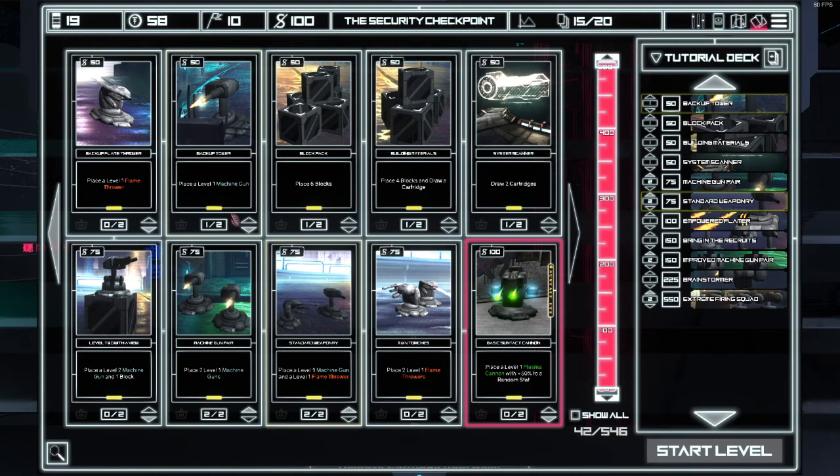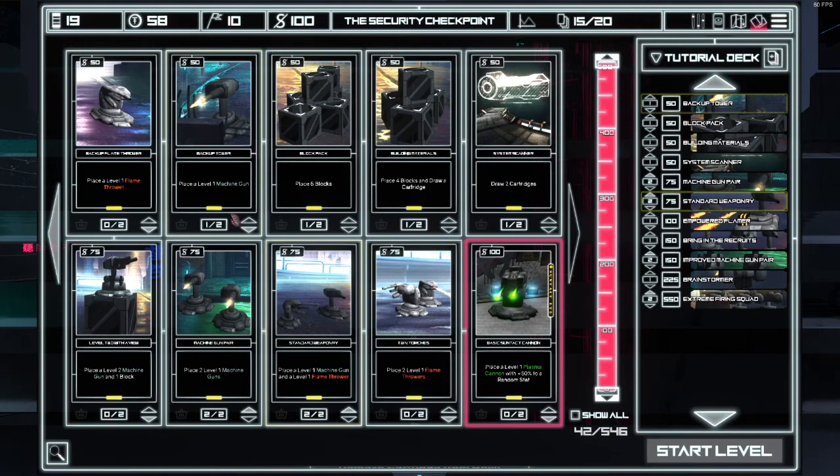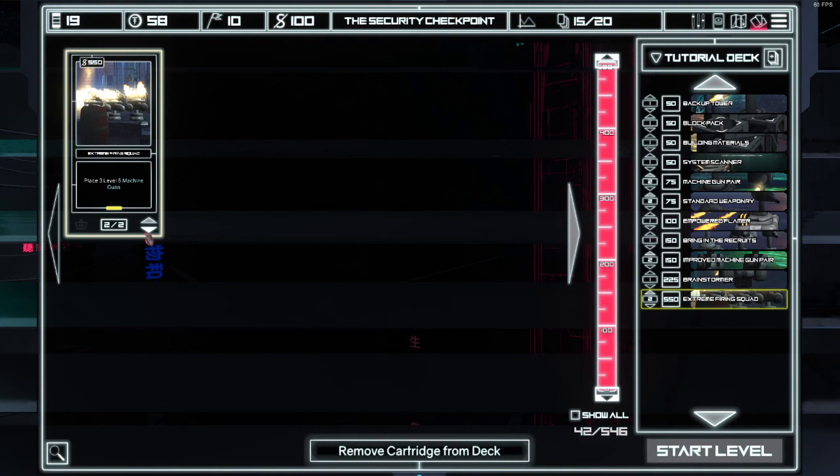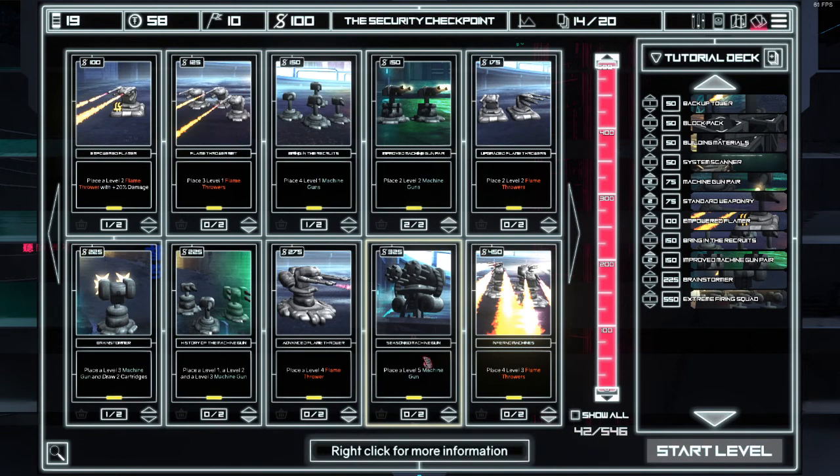Let's just jump right into it. First we have to check our deck. Let's get rid of some high level ones. This one costs 550 points — we don't often get 550 points. 450, 325 — that is more like it.